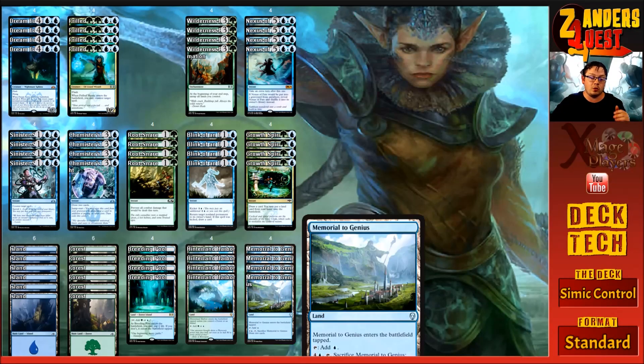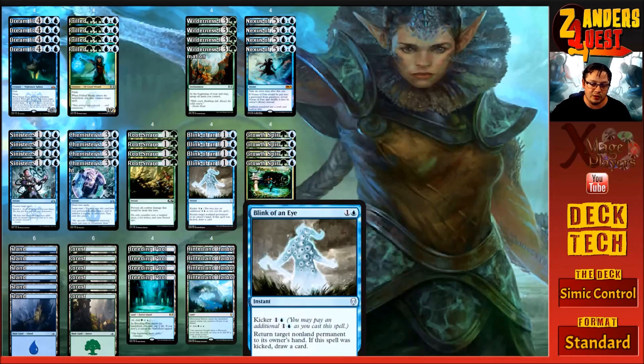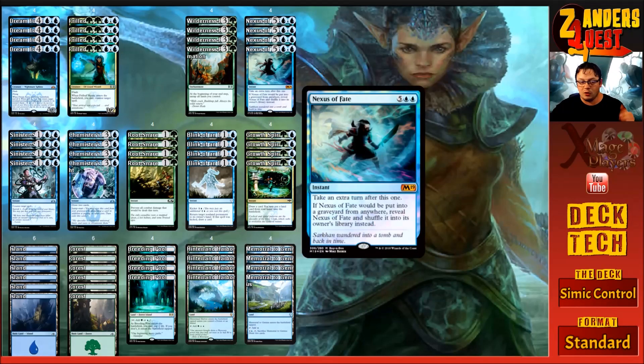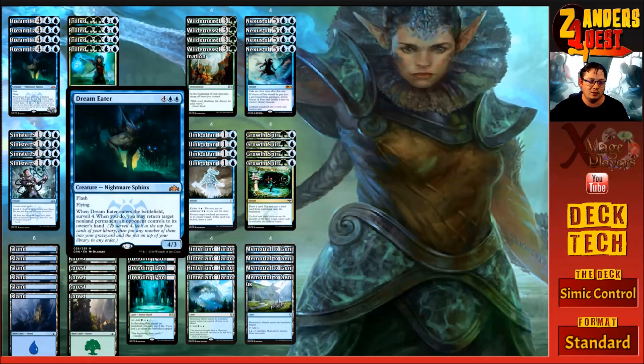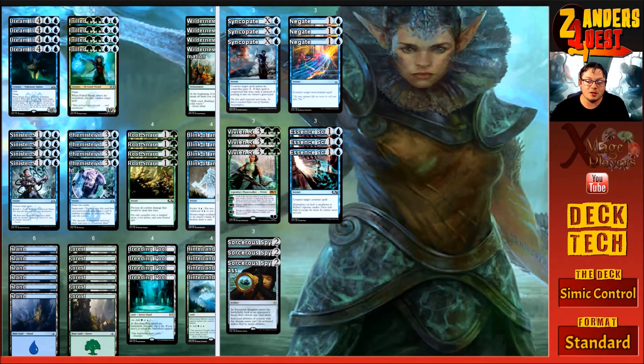It's just constant card drawing, bouncing stuff back with Dream Eaters and Blink of an Eye, negating damage with Root Snares, rolling into loads of extra turns, and gaining stupid amounts of value from Frilled Mystic and Dream Eater. The deck is insane and a hell of a lot of fun. I strongly suggest giving it a shot — it's been putting up a lot of wins on XMage in playtesting.